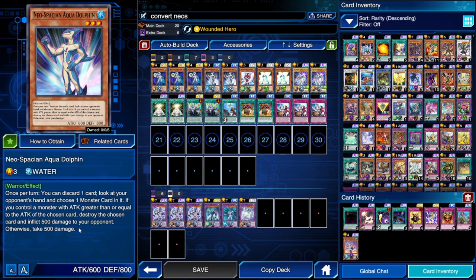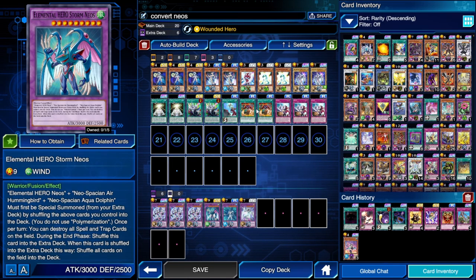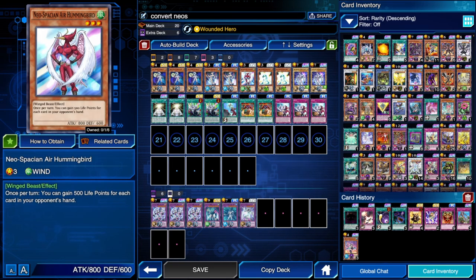We have Neospacian Aqua Dolphin with a really good effect: if you go first, with Aqua Dolphin on the field you get to see what your opponent has in hand. Then we have Neospacian Air Hummingbird, which gives us access to Storm Neos. It also has a good effect — if you're breaking your starting hand, you gain life points, potentially avoiding an OTK on the first turn.